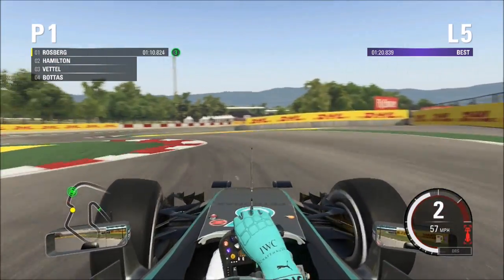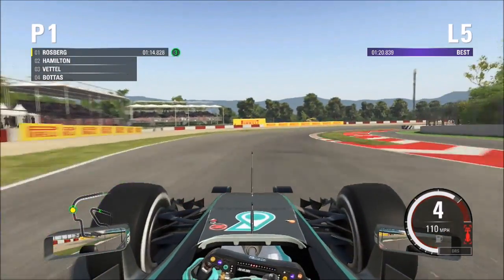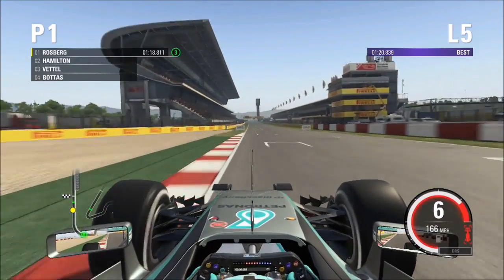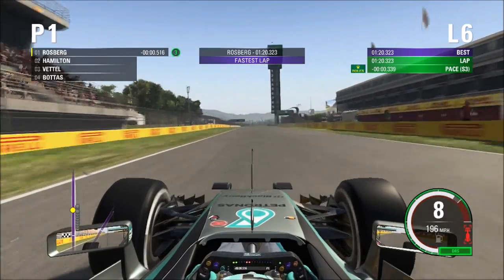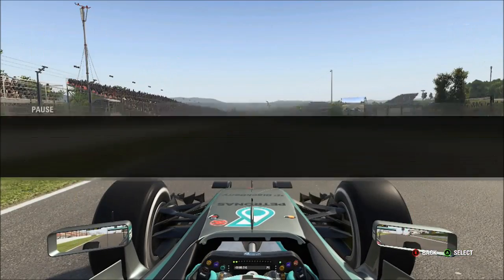Going to third, then just before the shadow, second gear. Try going slow in and fast out as you can, just get a real good slingshot onto this home straight, going up through the gears. Get DRS as early as you can again. The time we managed to do today is a 1:20.3, which is a pretty competitive time from what I've seen from other people in this game. So it was a pretty good lap for me.